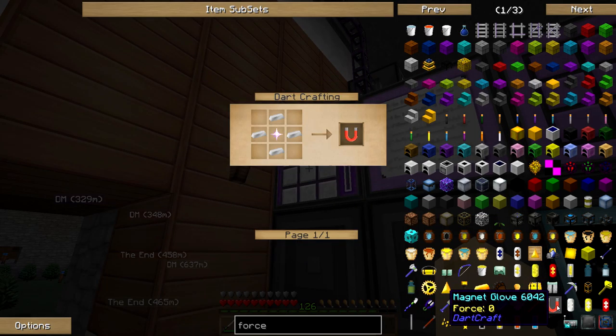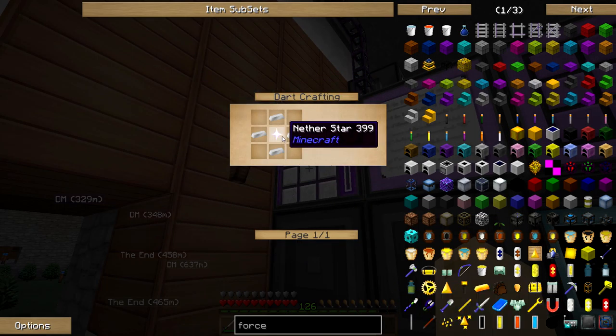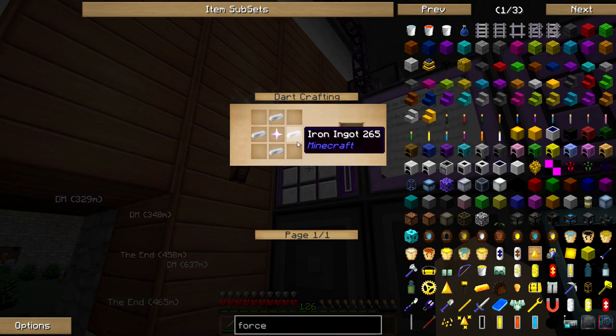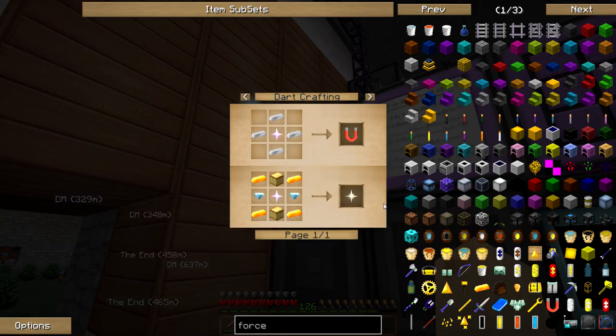Is this the magnet glove? Yes, I want to try this. Oh, it takes another star. I just happen to have another star. Iron ingots and another star. What else can I make with my other star though? Let's not get too crazy here.